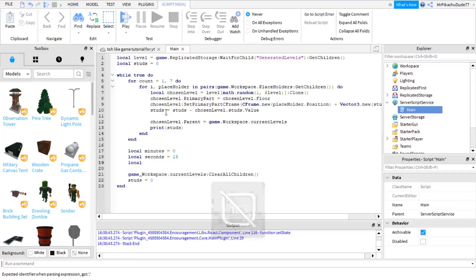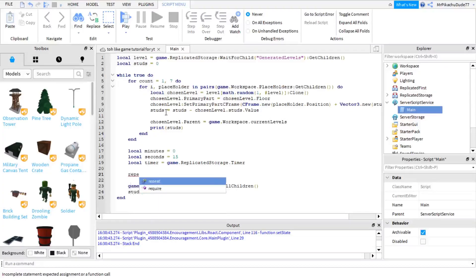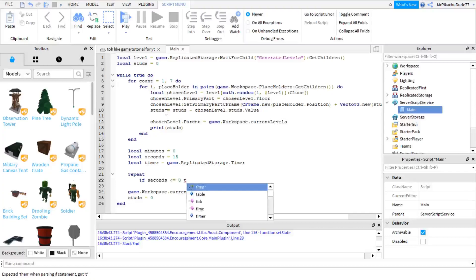And then local timer equals game.ReplicatedStorage.timer — we're going to be creating that soon. And then repeat, and then if seconds is smaller or equal to 0, then...